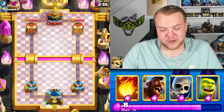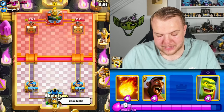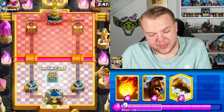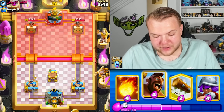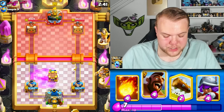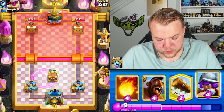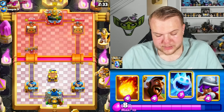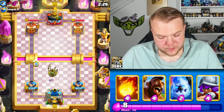Let's hop into game number four. Really nice matches so far, but kind of unlucky with matchups — we're not really facing decks where the goblin cage evolution helps a lot. It could really help against giant, royal giant, golem — mainly ground troops and heavy units — but we haven't faced any yet. This guy has rage — could be sparky or elixir golem, so we need to be careful.